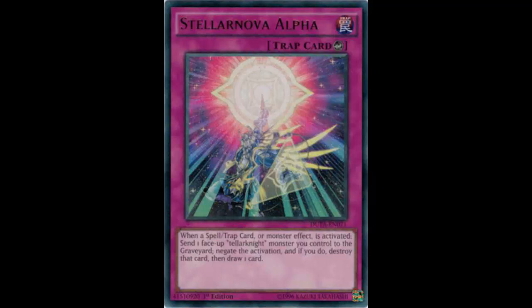Almost anything — spell, trap, or monster effect. The hole compared to Solemn Warning is that you can't stop summons, but being able to stop a spell, trap, or monster effect by flipping this up is great. And it's a counter trap, so it's spell speed 3, meaning unless your opponent has Wiretap, you're good. I'd definitely recommend it in any Stellar Knight deck.